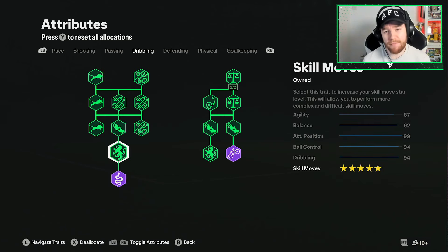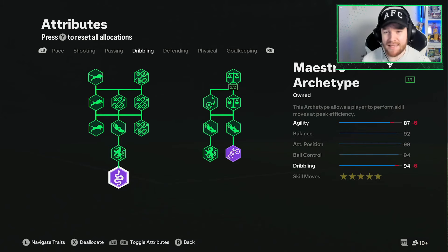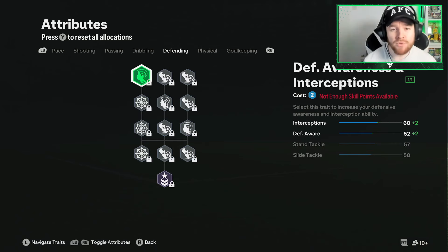Moving into our dribbling, we have this completely maxed out, getting ourselves the maestro archetype and the links archetype. Look at that — 94 dribbling, 94 ball control, 99 attacking position, and 92 balance. It is an unbelievably good build. 87 agility — could be a little bit higher, but that is what we've got in total.